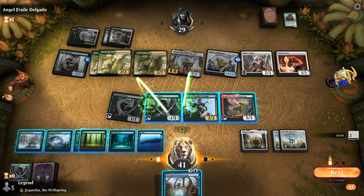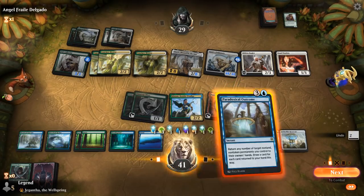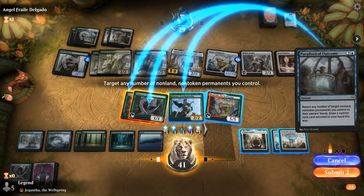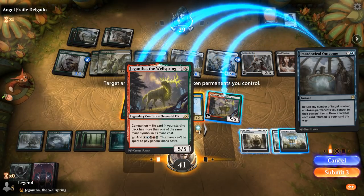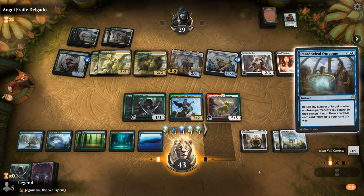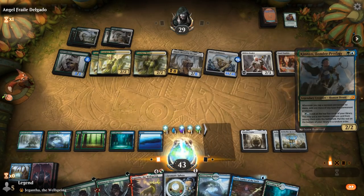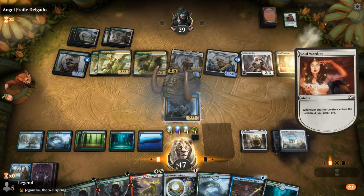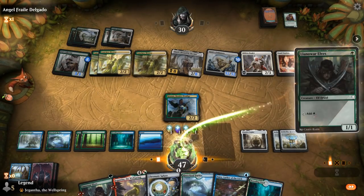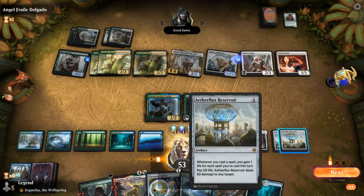There we go — Paradoxical Outcome! Make a lot of mana. Outcome picking up two Elves and Jegantha should be plenty, plus we can pick up Kinnon as well. Should have gone full control to float mana in response, but it didn't let me do that in time. We should have plenty to win here. Opponent does get to gain a little bit of life, but we get to gain a lot more. GGs!